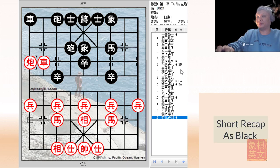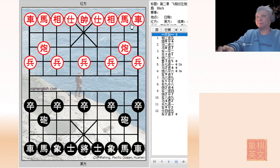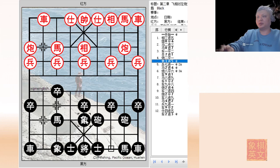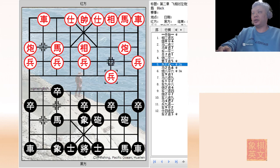Let us review the entire board from the eyes of black. Elephant opening, cross palace cannon. H2 plus 3, developing the left flank. R1 equals to 2 and P7 plus 1. In this board, red continues with C2 equals to 1 to give this chariot a line of development. Black consolidates his defense with E3 plus 5. Two variations: variation A - P7 plus 1, and variation B - H8 plus 7.